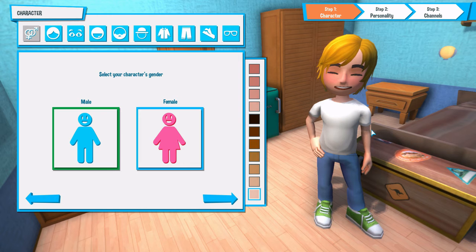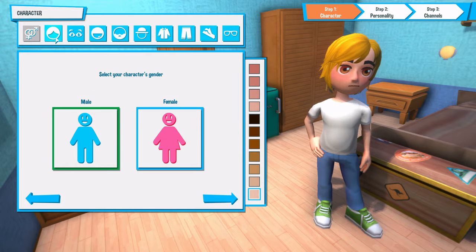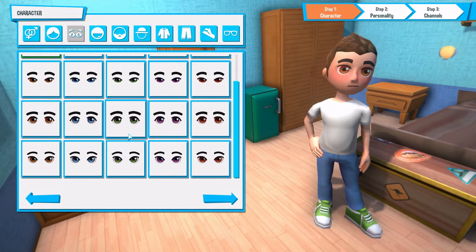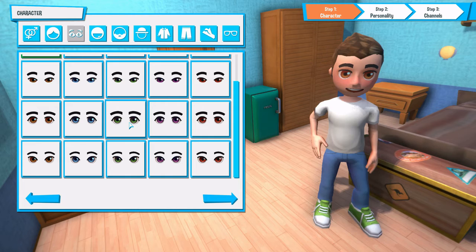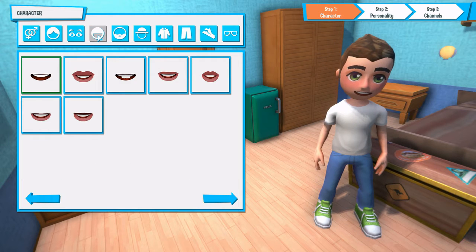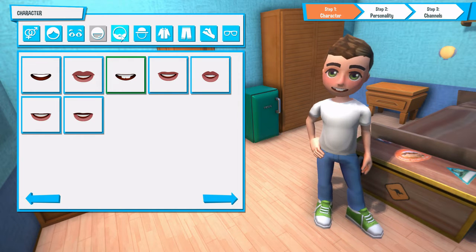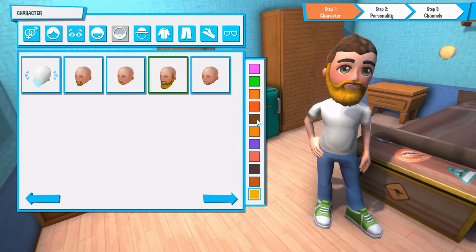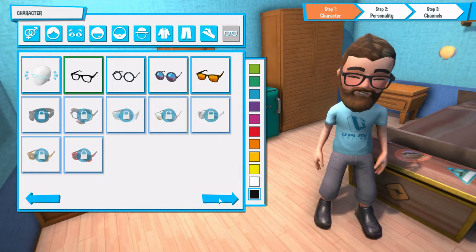Alright, here we go — our first avatar. I am a man. My hair... hmm. Sad green eyes seems like the thing to do. Big ol' buck teeth. And my lovely beard in the proper color. I think that's pretty good right there.